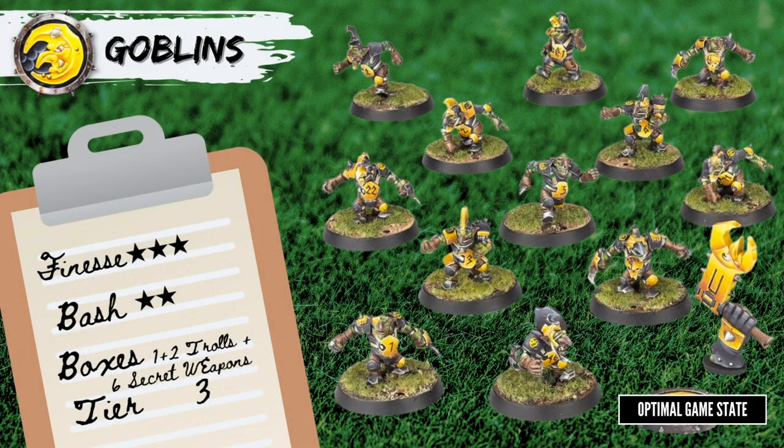Goblins — like the Snotling team, the Goblin team has a lot of secret weapons to balance. They have a Bomber, Looney, Fanatic, Pogoer, Hooligan, and Doomdiver, so it is mayhem on the pitch. They also get to take 2 trolls, which keeps the opposing team honest. The box only has Goblins, so you'll need to get the secret weapons and the trolls separately.